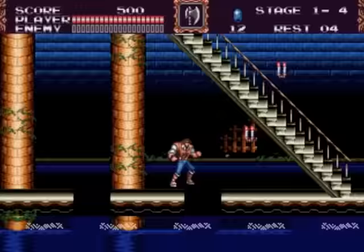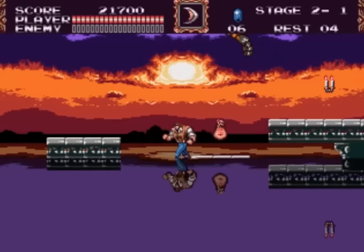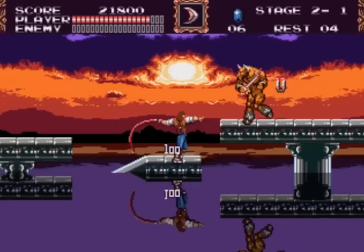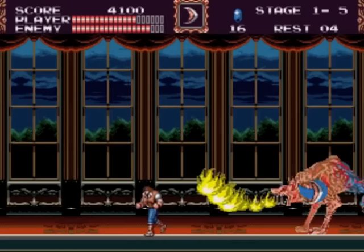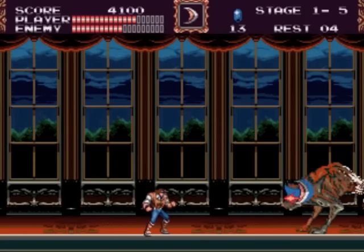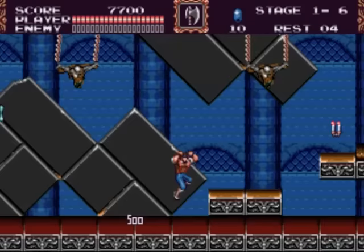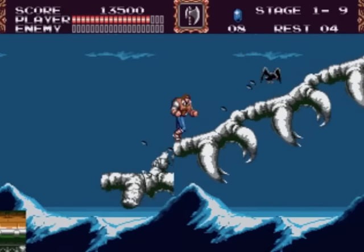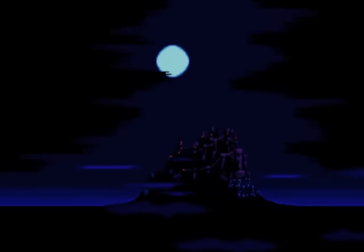Bloodlines was a tremendous game, full of incredible video effects and backgrounds, two playable heroes, hordes of detailed bosses, and in typical Sega Genesis fashion, a little bit of blood and gore, just for good measure. While most of us who were gaming back in the 90s didn't expect the Genesis Castlevania to shock and amaze as much as Super Castlevania IV did on the Super Nintendo, the game ended up besting it in several circles. Even to this day, a lot of gamers consider Bloodlines to be the best and most underrated Castlevania game of the expansive and classic series.